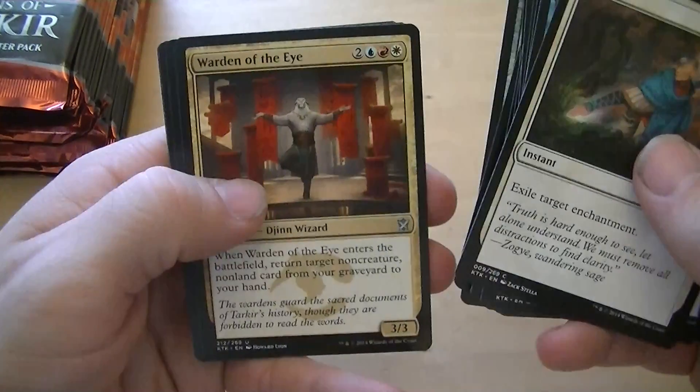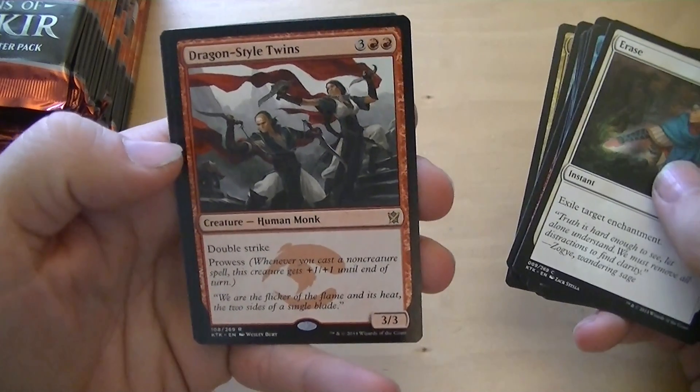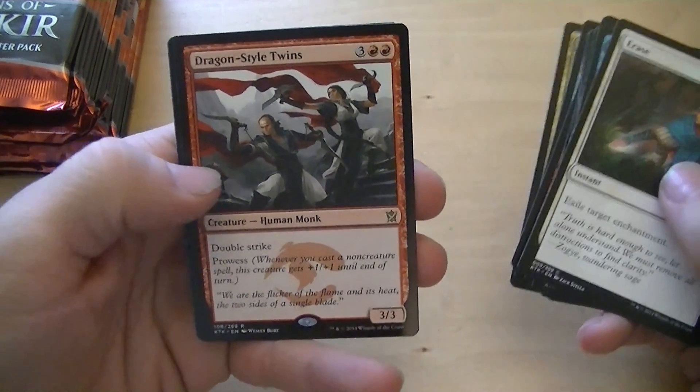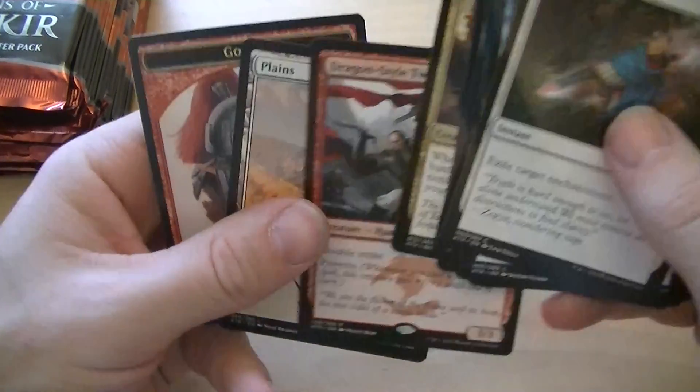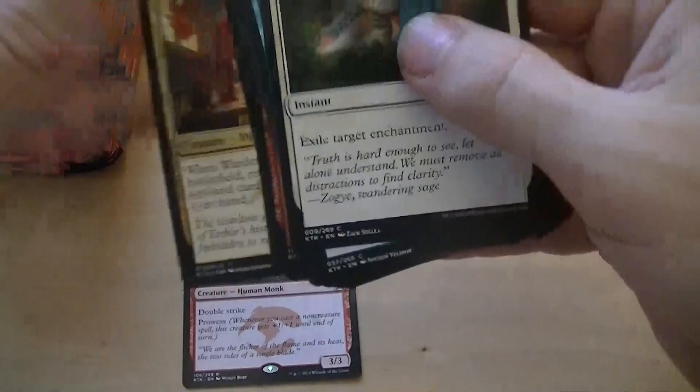Hortling Albers, Briver's Purse, Warden of the Eye, Dragon Style Twins — five mana for a 3/3 with double strike and prowl. I was actually really hoping that you got that. It's only 50 cents though. Goblin token.